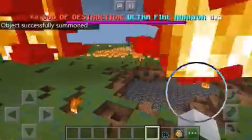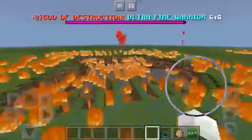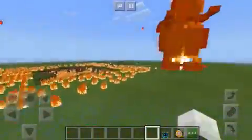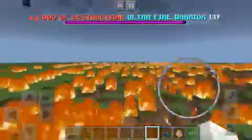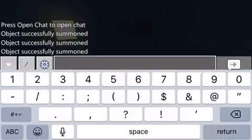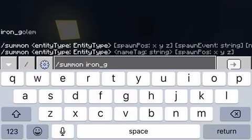Now he's spawned in his little Fire Warrior minions. A big nuke happened right here. Oh snap — another big nuke. That's crazy. Oh my gosh, he already killed Shin Godzilla. Let's spawn in another one — summon Iron Golem.